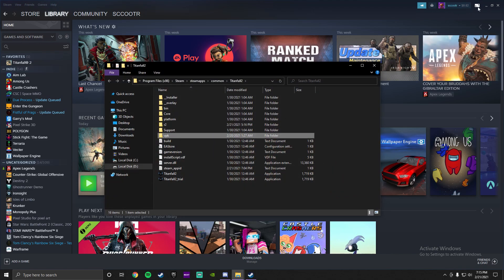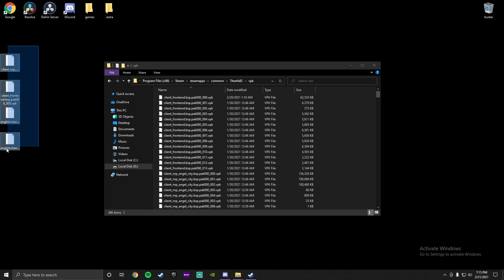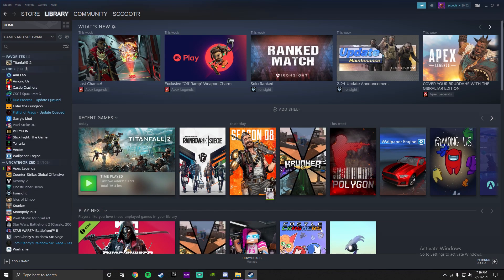Once you're there, go to the VPK folder. It would be a good idea to back up the four files that are already in there, just in case anything goes wrong or your game crashes. Then drag the new files in and close it. Just launch Titanfall 2, and that's it.